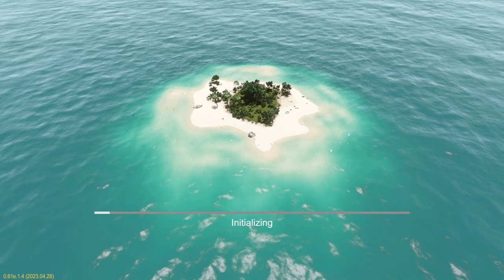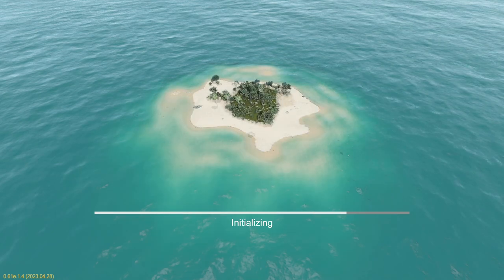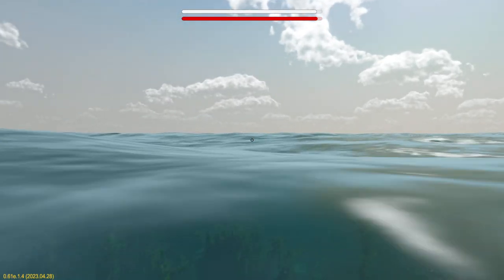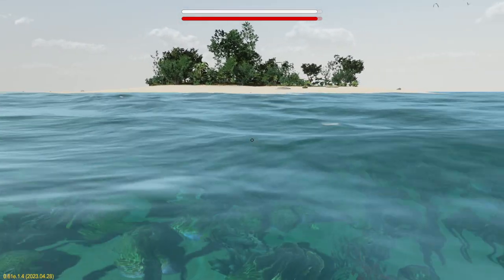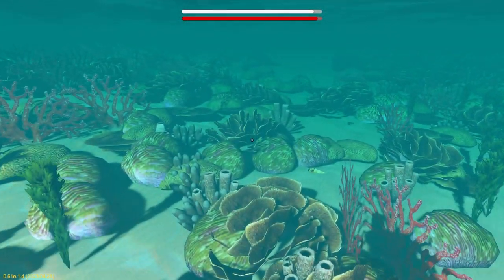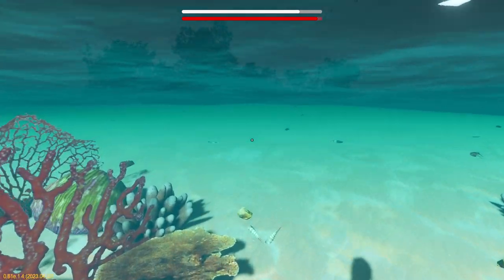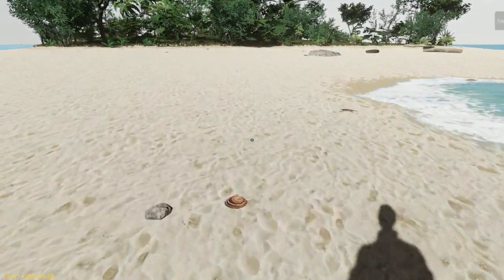I'm going to hit start a new game — it'll just take a minute or two to render our map in. And there we go, it's plunked us in the water. Our island is behind us, so just spin around and we're going to swim to the shore. The white line at the top is our oxygen while we're diving underwater. The red line is our health, and that'll go away once we're out of the water.